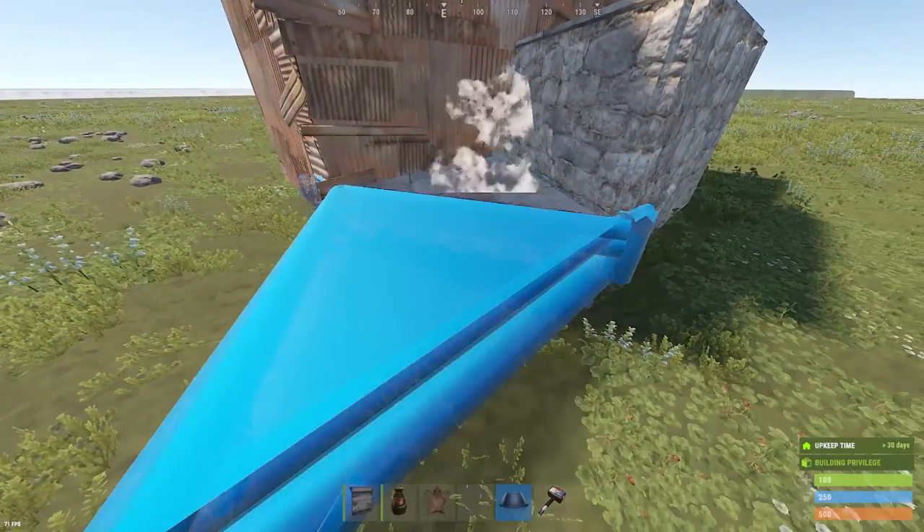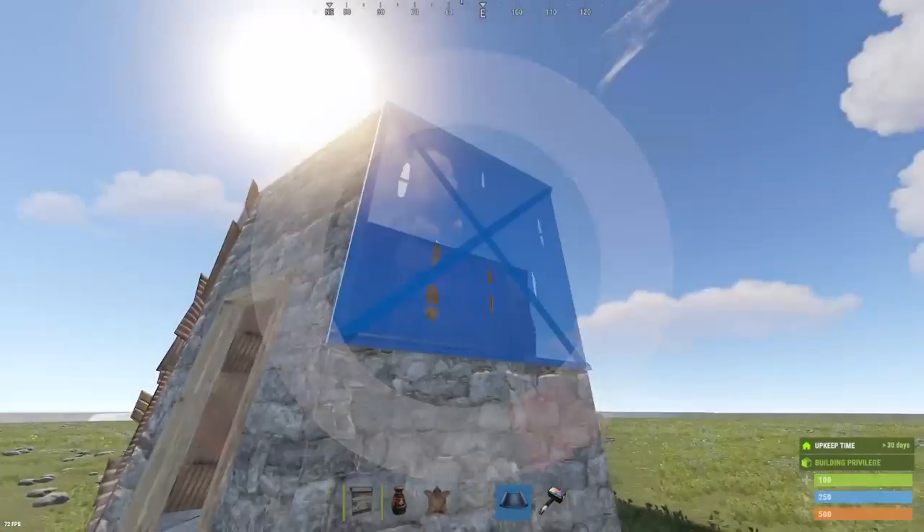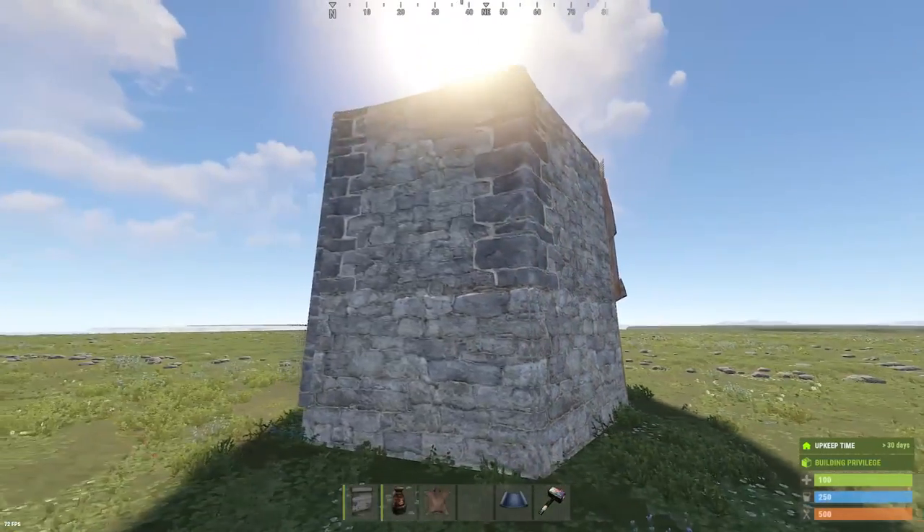We're going to make sure this triangle is lowered, put a single door frame here on the other side of our base, wall it off, and this is going to be our jump up to the second floor from the outside.